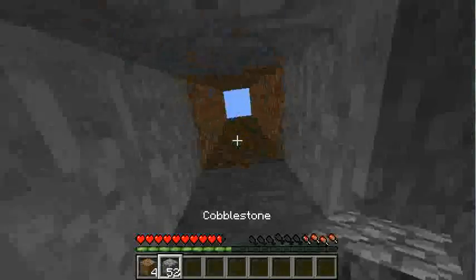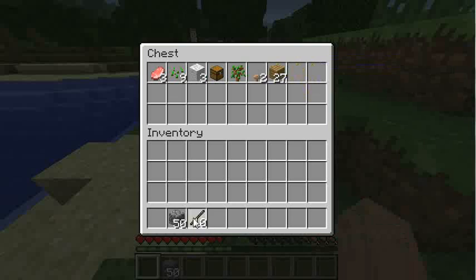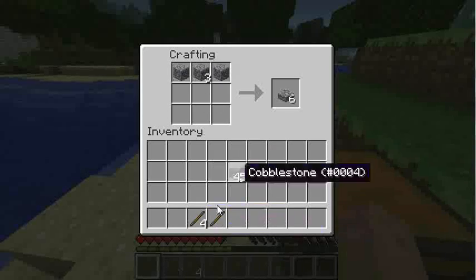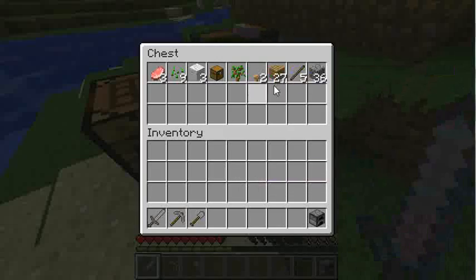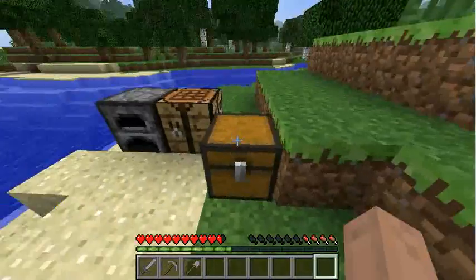I'm gonna go back up here and then make some tools out of cobblestone. Let's make a pickaxe, a shovel, and a sword. I'm also going to craft a furnace so I can cook some of my raw pork. Let me go see if I can grab some coal.